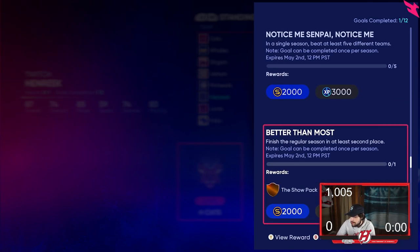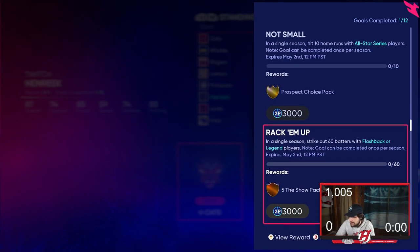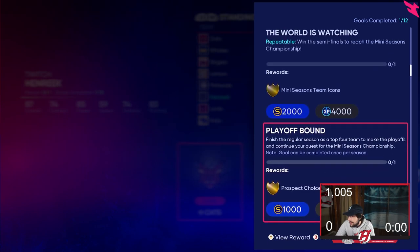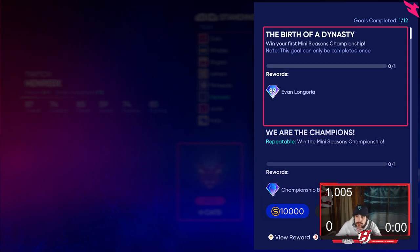So let's add these up: 2,500 plus another 2,500, plus 2,000 more, plus another 2,000, plus another 3,000, plus 1,000, plus 3,000, then another 10,000 — that's simply 22,000 stubs alone just for doing the goals in mini seasons. That's really solid. 22,000 stubs plus you get an Evan Longoria, so you basically get two diamonds by completing this. It's fun as well, so I think it's certainly an awesome way to do it.